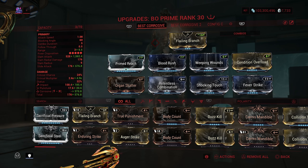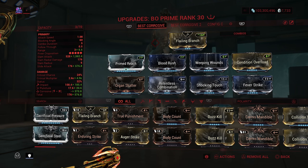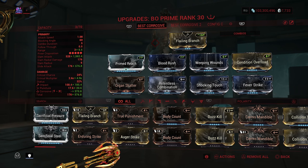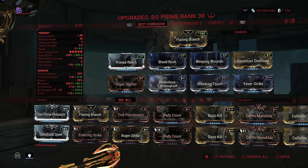This is my build setup. For build one I'm using Prime Reach, and I'm focusing on corrosive — not viral, even though I do have a bleeding effect on the weapon that might help with viral. The staff doesn't really do slash so I don't see the point. With corrosive and the fact that it still bleeds, it honestly plays really well.